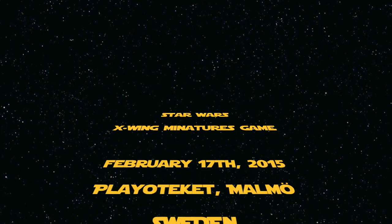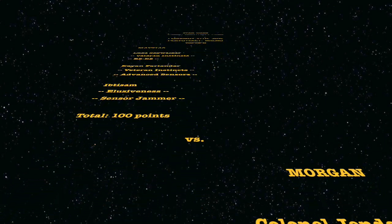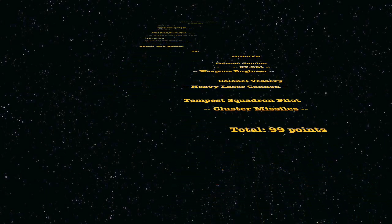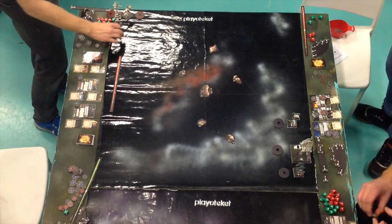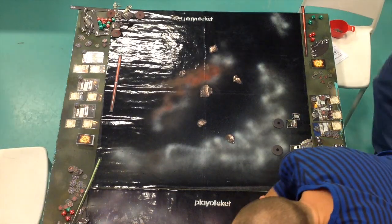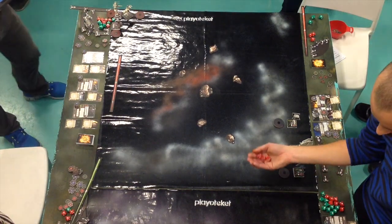Hi guys, this is Veldrin of the Galactic Colony and today I'm bringing you our rehearsal video in preparation for our upcoming store championship. So we're going to test, record and see what we can do. Today I have on my left Matthias, who is a very experienced player — his best result is a runner-up in the 2013 Nordic Championship — and he is flying Luke Skywalker with Veteran Instinct and R2-D2, Cain Farlander with Veteran Instinct and Advanced Sensors, and Ibtism with Elusiveness and Sensor Jammer.